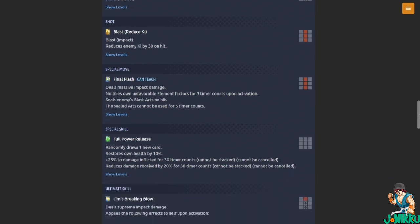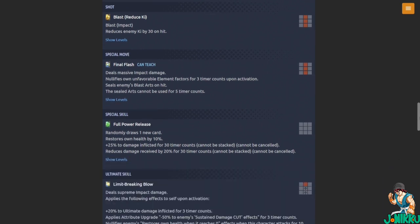Strike will be Strike Impact — Blast reduces enemy Ki by 30 on hit. Final Flash deals massive impact damage, nullifies own unfavorable element factors for three timer counts upon activation, and seals enemies' Blast Arts on hit — the sealed arts cannot be used for five timer counts. That's pretty clean.